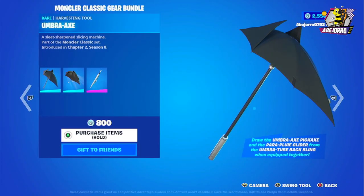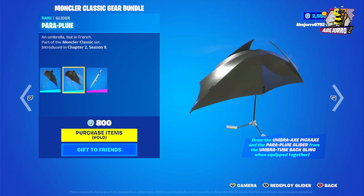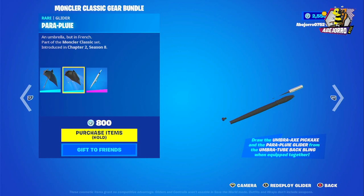Then we have the Munkler Classic Gear Bundle, and we have the Umbra Axe. The price for this bundle is 800 V-Bucks, and it includes the back bling and this glider.